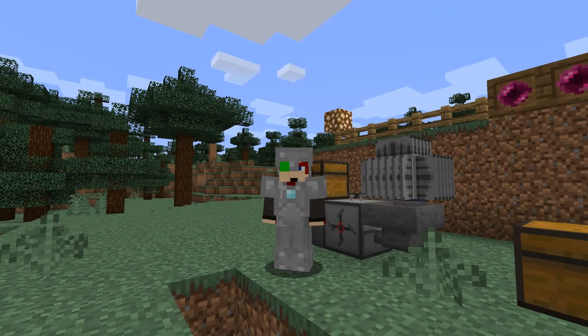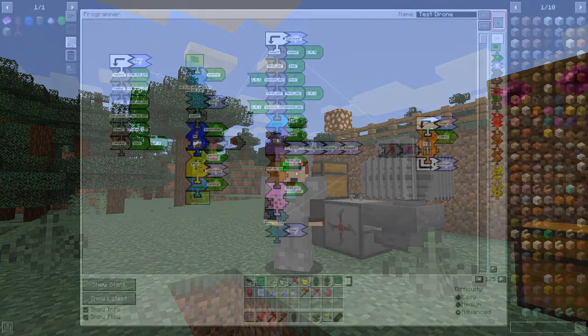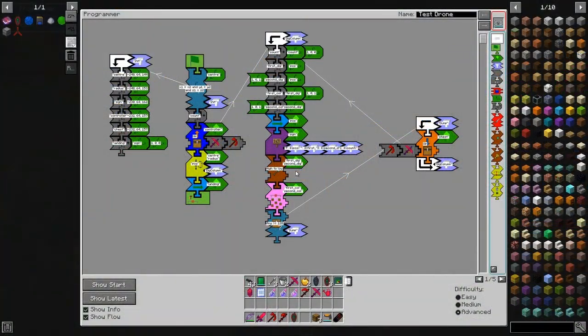Hello everybody and welcome once again to new Mattercraft for a pressurized Minecraft 1.15. Today we are going to have a look at the program controller and how you can actually use it. It's a pretty neat piece and it's actually really very fast when it's got the speed upgrade in. But first we're going to do another program where we're going to use a drone for doing very similar to what we're going to do with the controller.